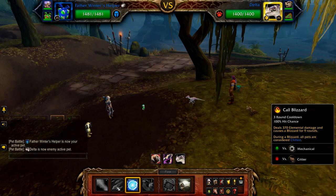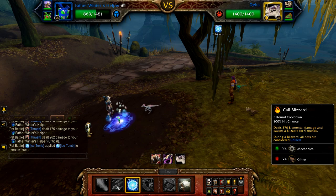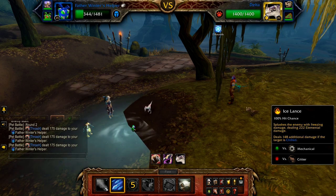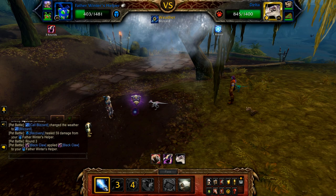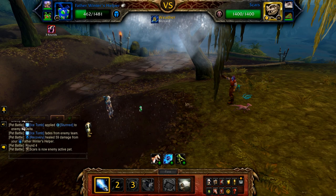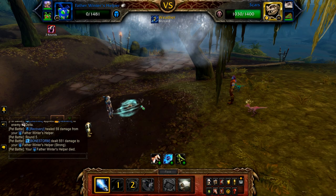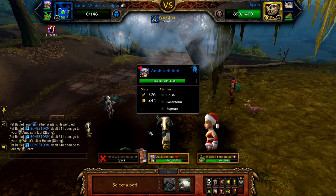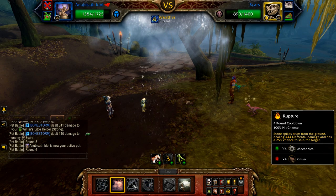Start with Ice Tomb, followed by Cold Blizzard, and then Ice Lance until Delta is stunned by Ice Tomb. Followed by Cold Blizzard, and then Ice Lance until Delta is defeated. Once defeated, bring in your Anubisath Idol. If Scars is at or below 444 health, cast Rupture; otherwise cast Sandstorm followed by Rupture.